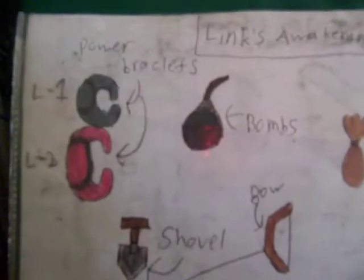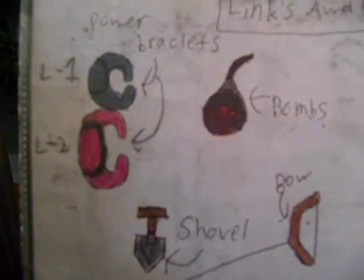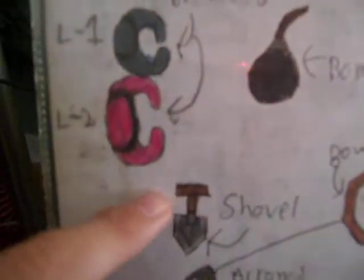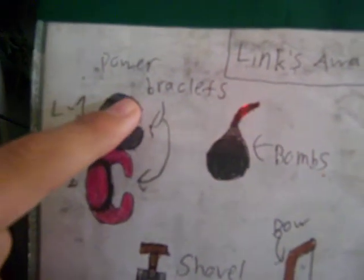Moving on to Link's Awakening, the next game. This one's an okay game and I really don't mind it — it's a good part of the series, and it's really cool featuring the island you're on which is basically all a dream. Sorry for spoiling that for any of you who haven't played it. There are level one and two Power Bracelets — with this one you can lift up heavier objects like totem poles, or obelisks I think they're called, and you can pick up heavier stuff with that.